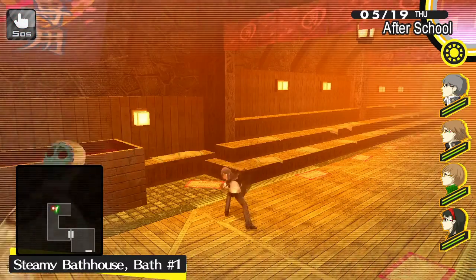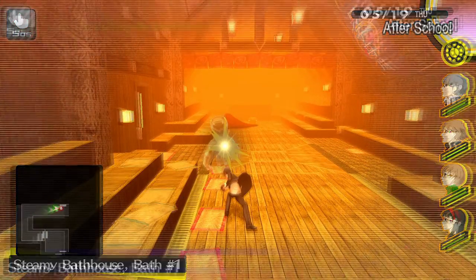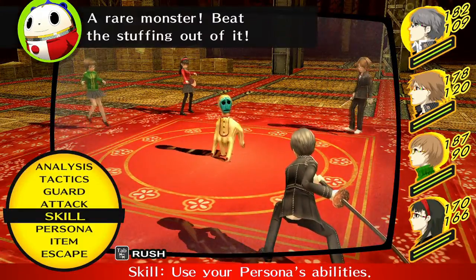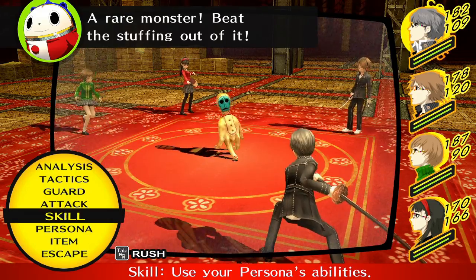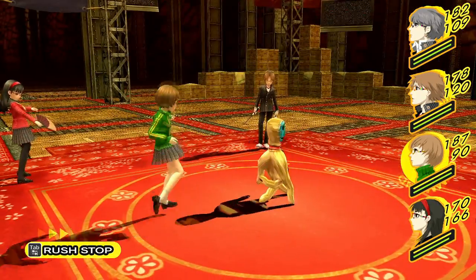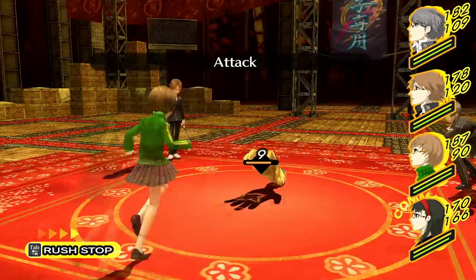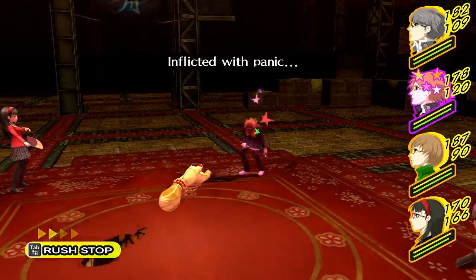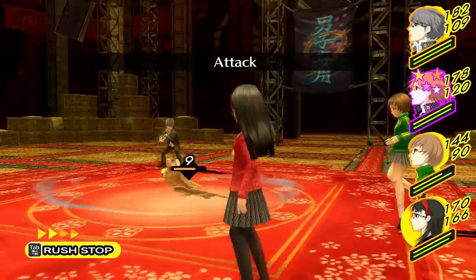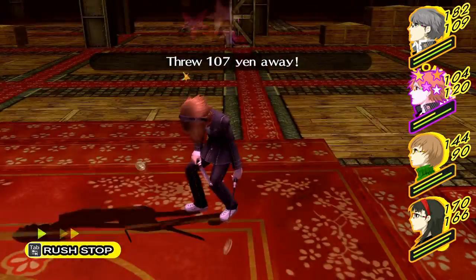Such as outfits — I believe Yukiko still has some gag glasses on. Actually, nobody has gag glasses on. Outfits don't really net you anything in terms of value, so I've got to just use the default. There are a lot of status ailments, like Panic, and they are actually pretty annoying in these games — so they aren't something you can just straight up ignore like in most JRPGs.